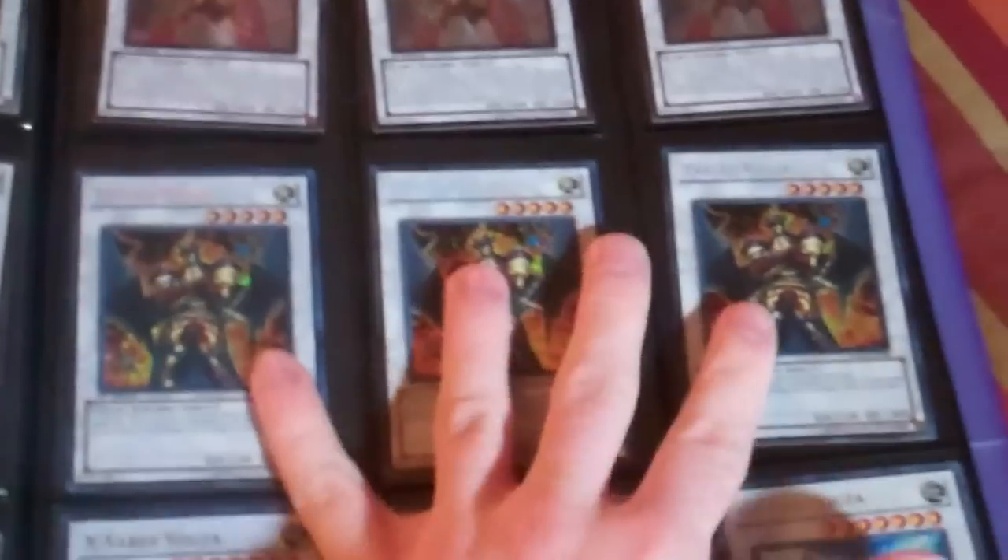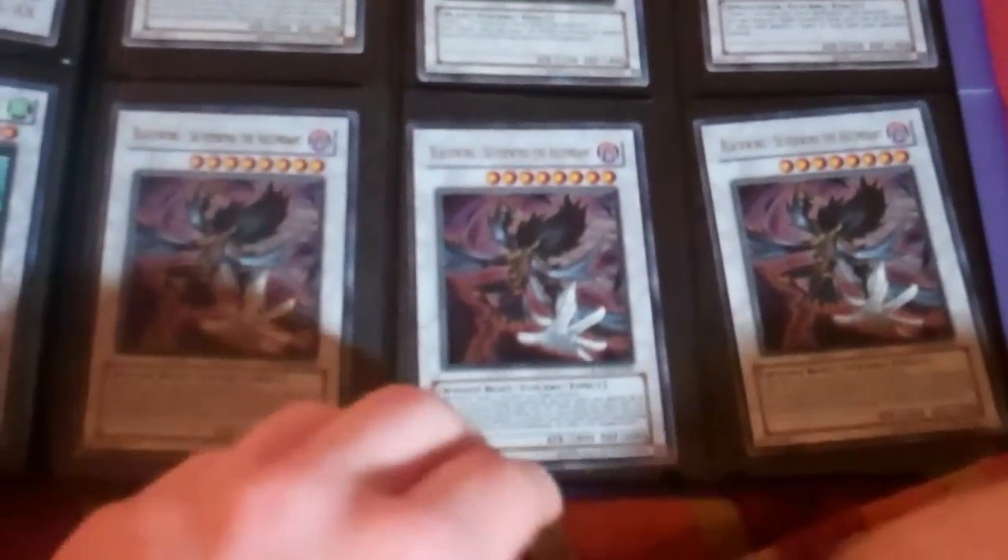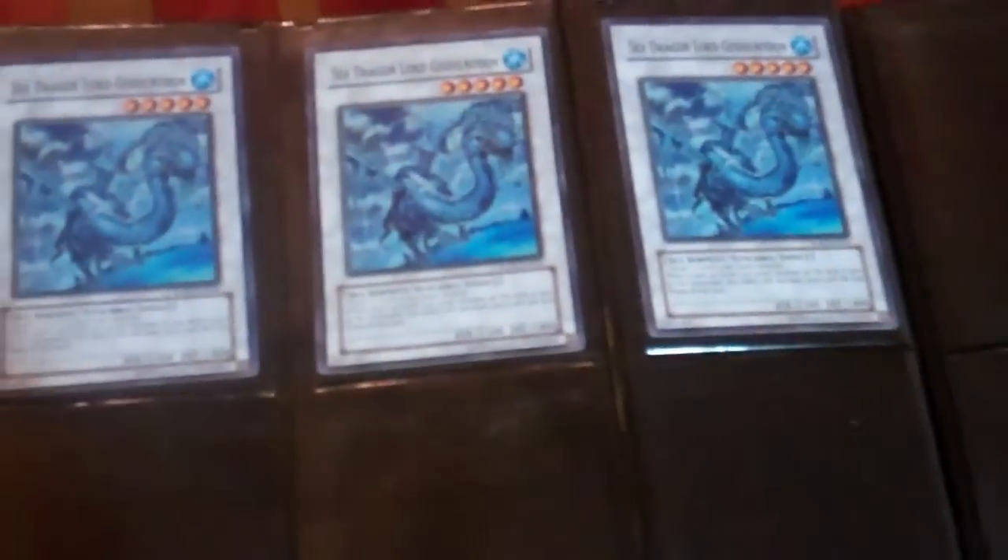I can do three for $5 on the Ultimate Blackwing Dragons, three for $5 on the Fabled Rageons, three for $5 on the Ultimate Lifestreams. Those are Secret Shooting Stars. I can do three for $5 on the Ultra Set the Silver Winds. Those are Get Shitty Ons. This is my other $2 binder.